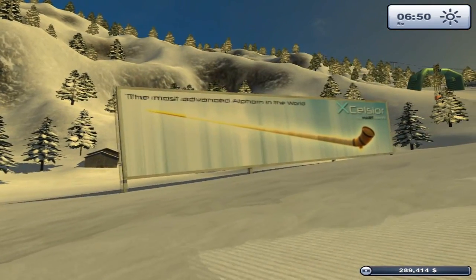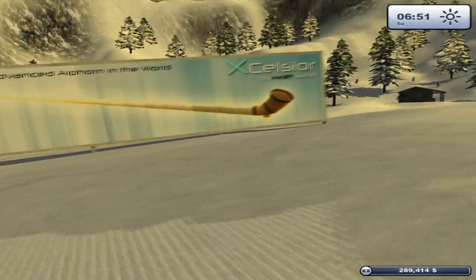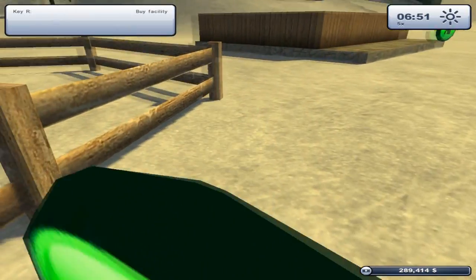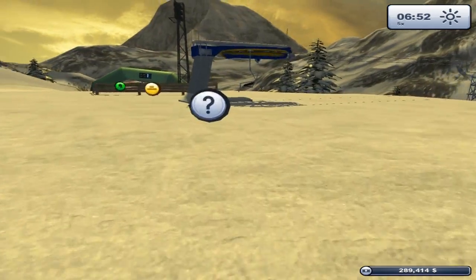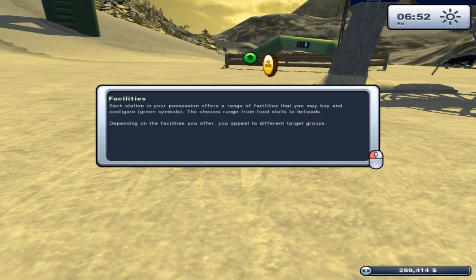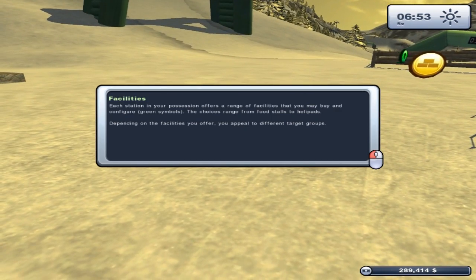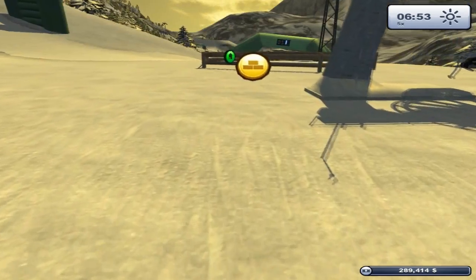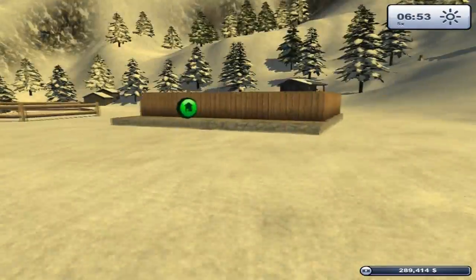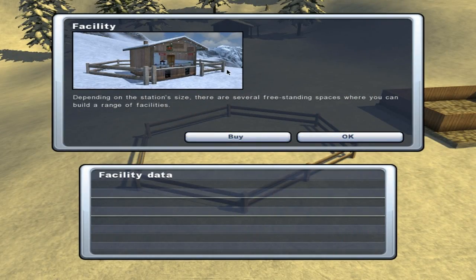There's the most advanced alphorn in the world — I guess we're somewhere in Scandinavian-type countries with some cultural instruments. Let's head over here — what is this? Buy a facility. Each station in your possession offers a range of facilities that you may buy and configure. The green symbols show choices ranging from food stalls to helipads. Depending on your facilities, you appeal to different target groups. Let's go ahead and manage the station, or actually buy something.